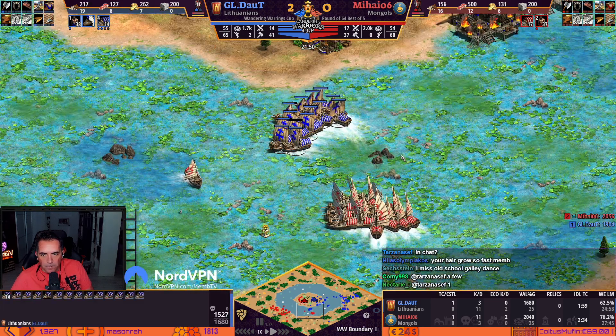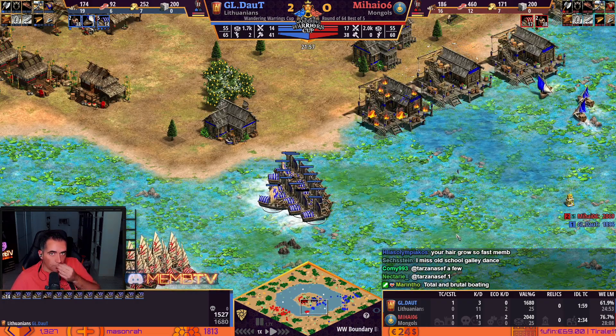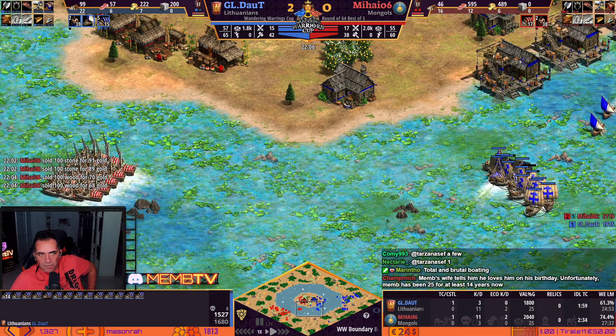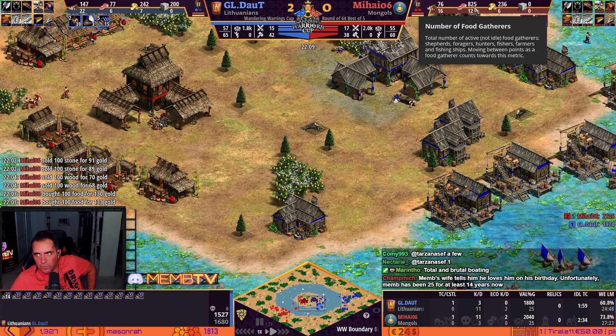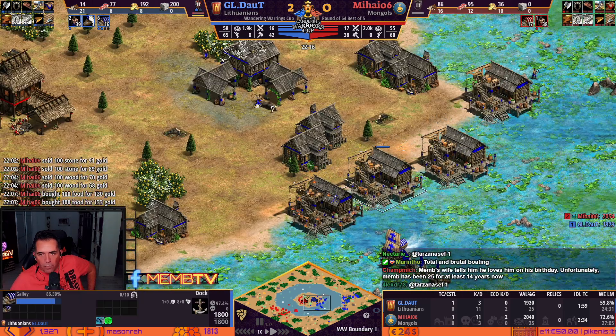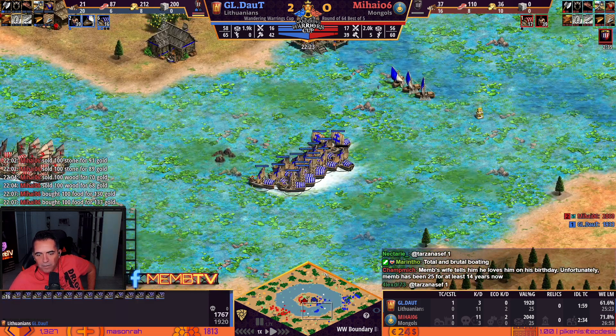Daud is still three villagers more. Mihai is still gathering and having idle TC. He has 14 galleys, 17 — he's three only behind. But obviously at these numbers it's difficult. With those resources he's on the way to castle age. Four docks. You check this map and think: man, this map is just full of galleys like it was Baltic, like it was Islands. It's a pity.